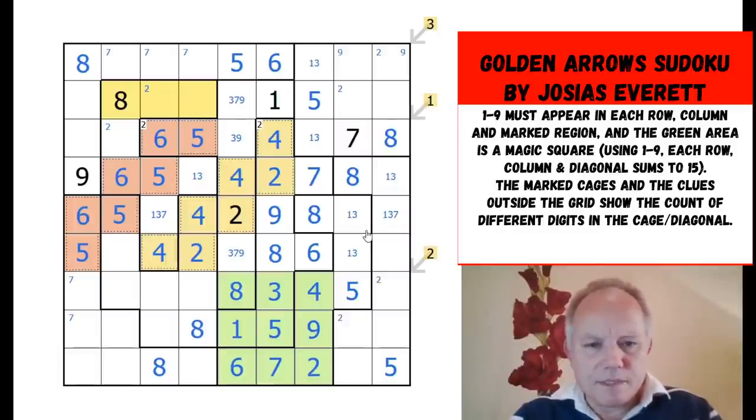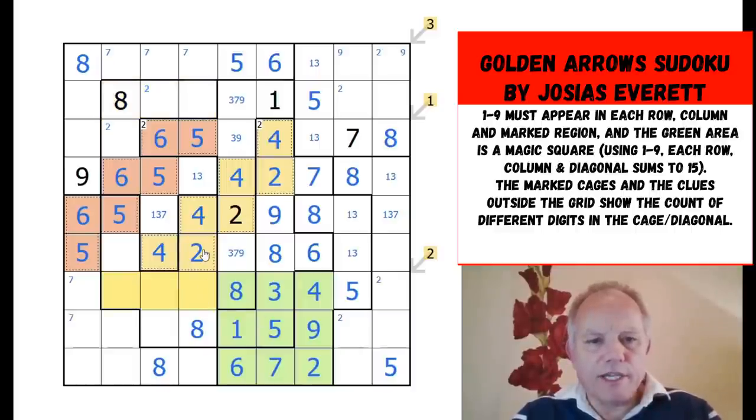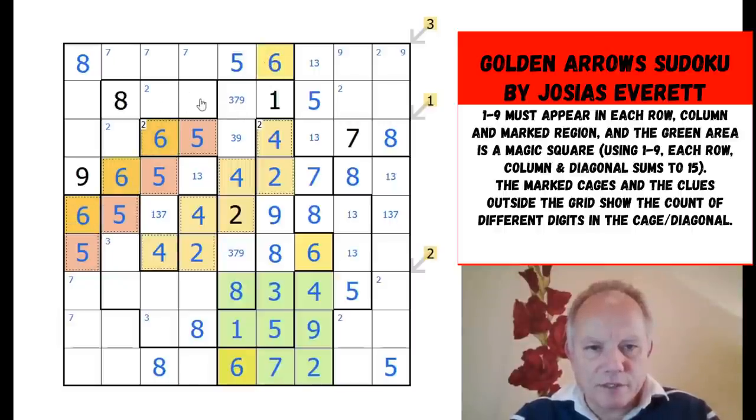Eight, three, four, five — I'm not looking at this very cleverly. These can't be two. We've already got four, two, eight, and five in this region, so one of these two is a three. These are from one, six, seven, nine. Now, fours in this shape are done, so we've done the fours. Where's the six in row two? Not in this shape, this one, or that one — it's in one of those two cells. After that we've got six there and six there.